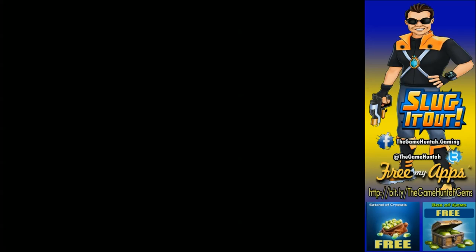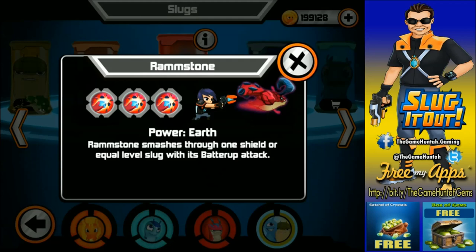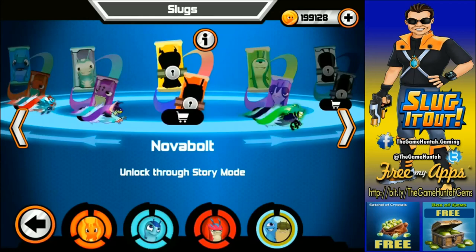We have two special slugs for this episode. Number one, you guys probably remember in the previous episode we unlocked Ramstone! Ramstone with the power of Earth — it smashes through one shield or equal level slugs with its battery attack. A lot of people were telling me Ramstone is one of their favorites, so this is gonna be the episode when I'm gonna put it to the test. That is really cool!